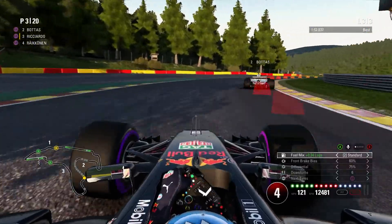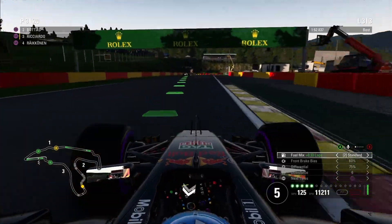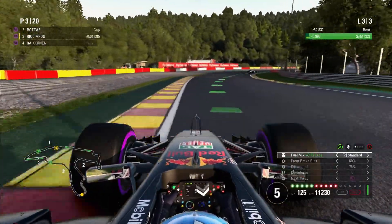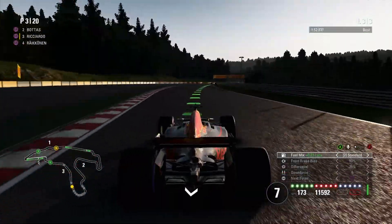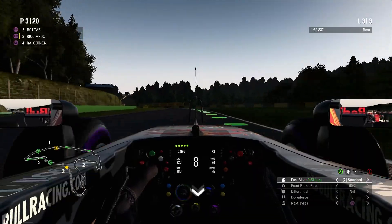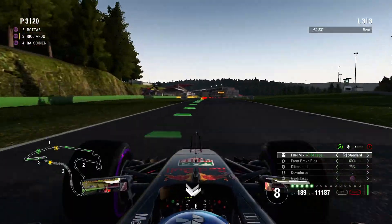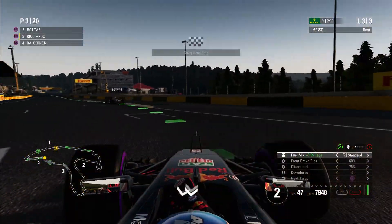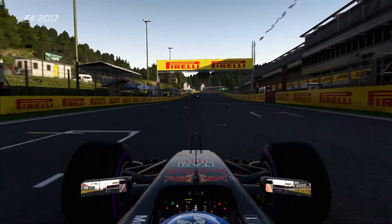Lewis Hamilton winning today. Lewis Hamilton coming to the final two corners to win the Belgian Grand Prix — one, two, three — with Daniel Ricciardo. What a win, with a podium as well.